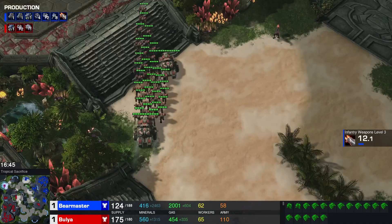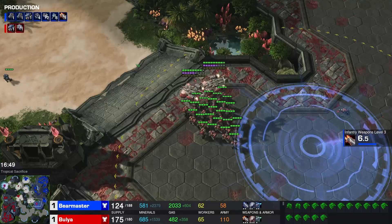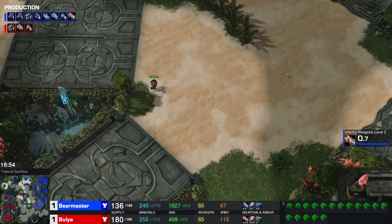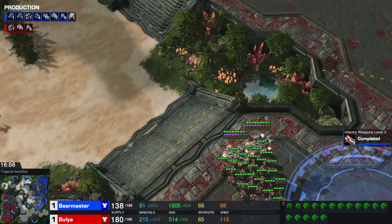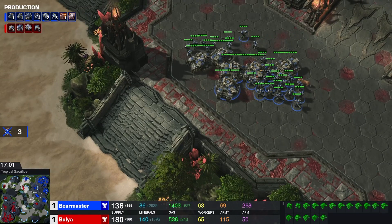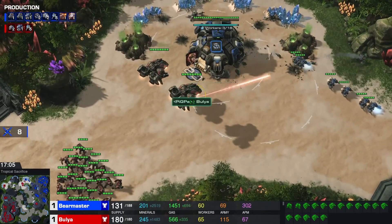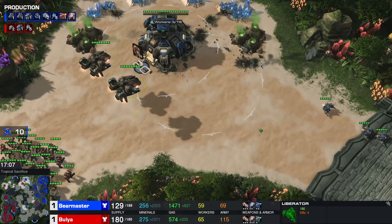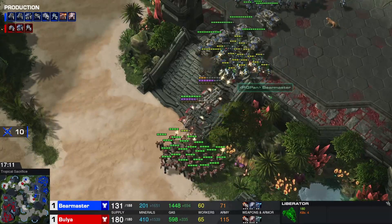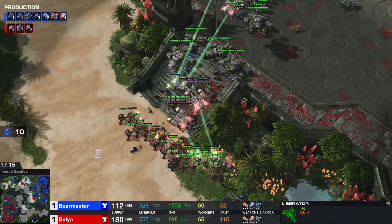Double the army supply from Bulia. Bear Master has plus two vehicle weapons — always good. But when you have to outpace your opponent and your opponent has Liberators that can dismantle your siege tanks, this is a scary fight. An un-siege battle — Bear Master sieges at the last possible moment, but Bulia retreating. Very well done. At the same time though, Bear Master is going to lose this base — no buts. With the Liberators as well, you cannot even mass-repair it.